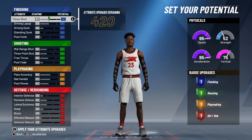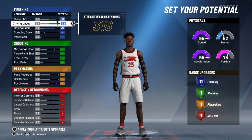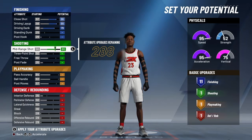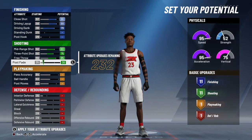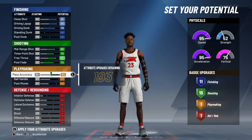For the attributes, you want to max out the first three in finishing, which is close shot, driving layup, and driving dunk. For shooting, you want to max out everything except for post fade, and you want to put post fade at a 74 so you get 15 badges.